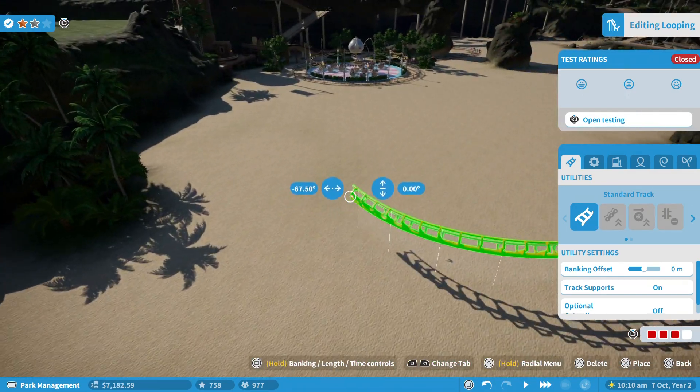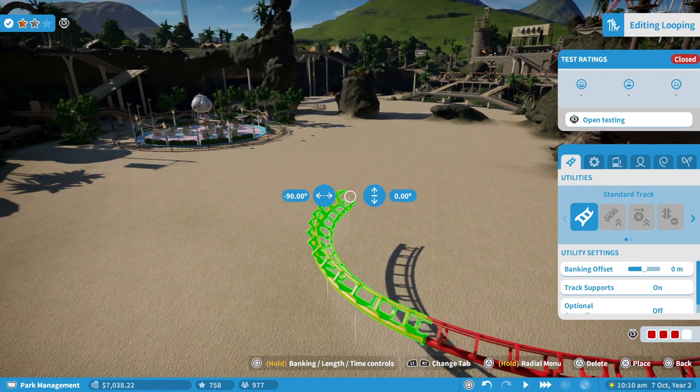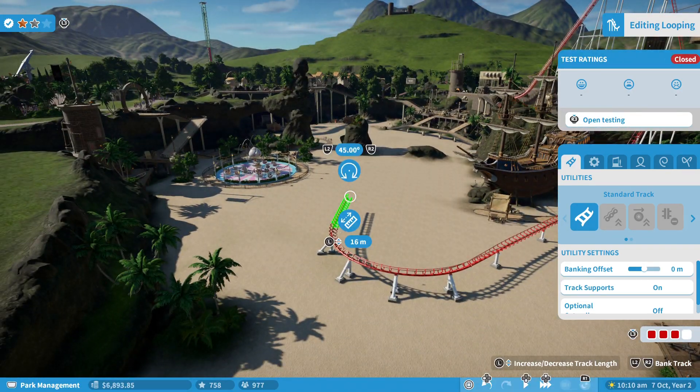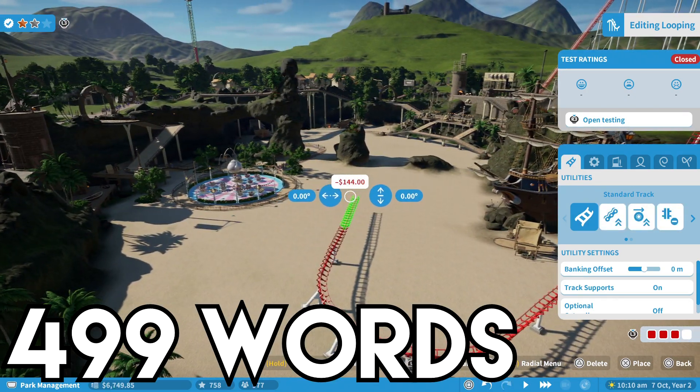Last thing to mention are the controls. I was surprised at how well they work on a controller. It took some time to get used to but after a few hours I was zipping around the menus. A great positive is the speed of the PS5 — the game loaded so quickly, which is a big problem for management games on console. That's 499 words.